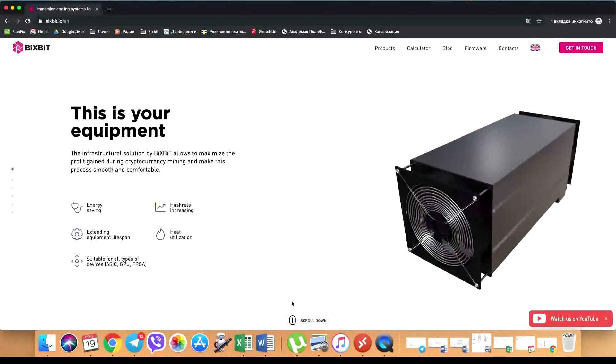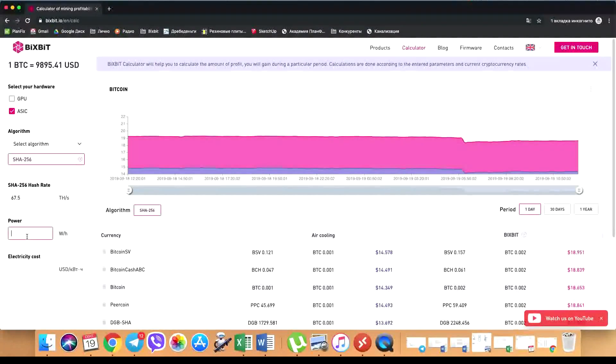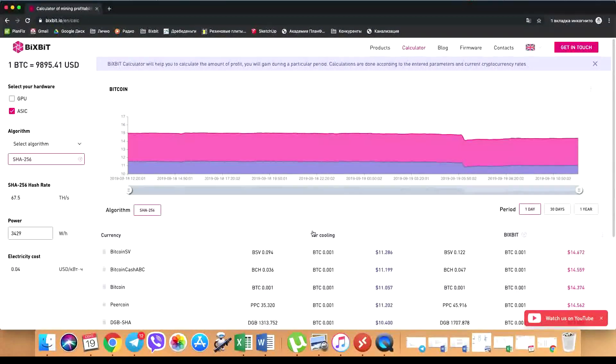To calculate the payoff period, we will use the Bixbit calculator, which you can find on our website — we will leave the link in the description. Go to the calculator tab, mark only ASIC. We see the SHA-256 algorithm set by default. We put in the data we just got from the ASIC: 67.5 terahashes per second, consumption 3429 watts, and set the electricity rate at 4 cents per kilowatt hour.